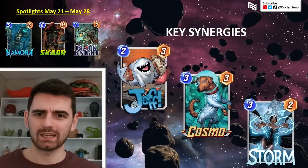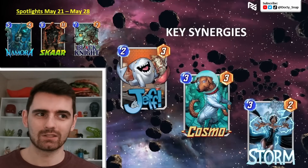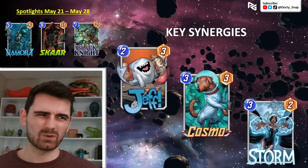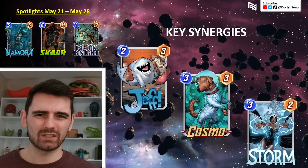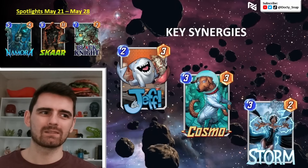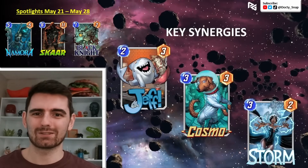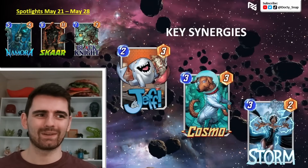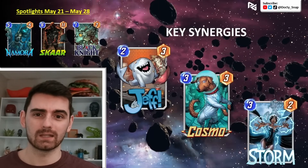Interestingly, I don't have Namor or Orca on these key synergies because thematically those cards work — they like being alone in their own location — but Nomura doesn't actually need them. She just wants any card that's alone in its own location. I think those cards actually go too big. If you're Namor, he's going to be too strong and get Shang-Chi'd right away, so I don't think you need those cards to play Nomura.